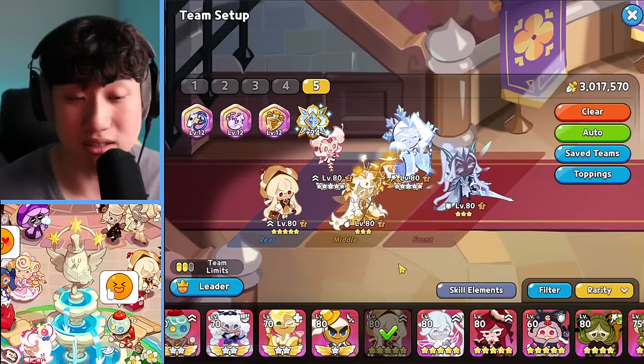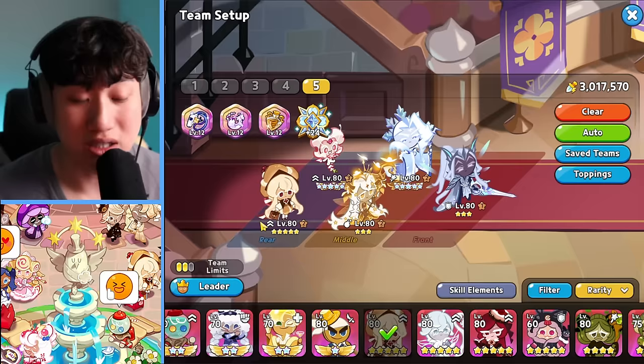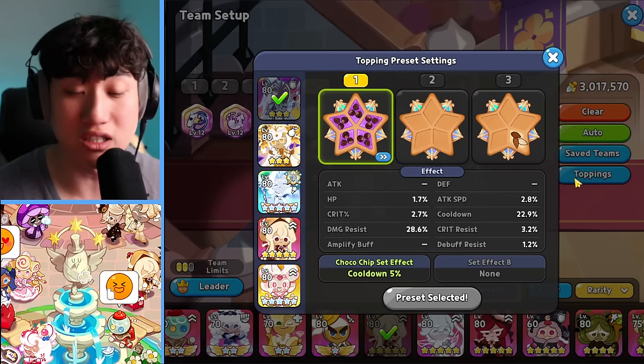This is a comp that was shared by Endy Runner and I've been testing it out. It's not as effective as his, just because all of his cookies are maxed out, 5-star essential on everybody. My Caramel Shoe is 5-star promotion and things like that, but it's decent, it's viable, it's workable.